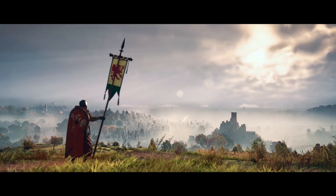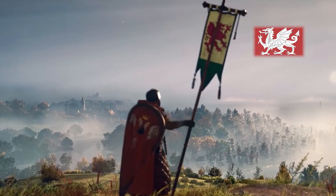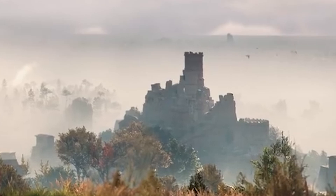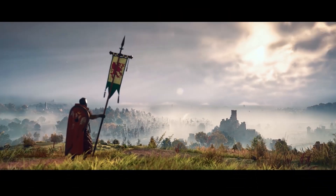The next shot is quite a loaded one. We can see some sort of warrior holding a banner with what is a variation of a Saxon flag, overlooking what looks to be some ruins, and on both the far left and far right you can make out some sort of towns in the fog. One of these might be a settlement they're attacking, but I'm not quite sure yet.